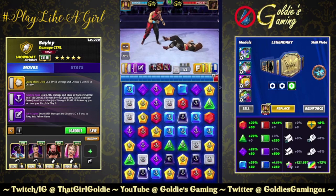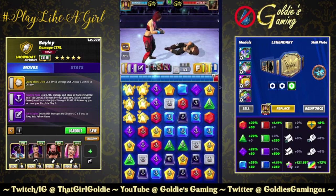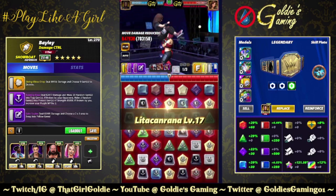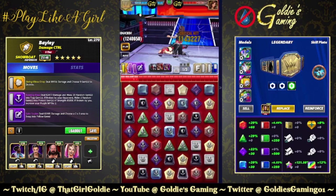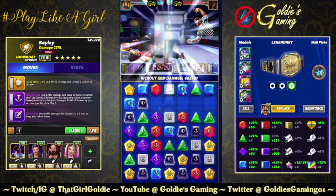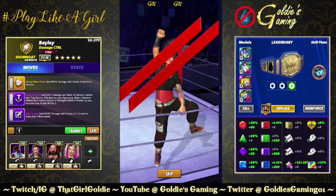Yay - except how do I swipe out of this? I can't. I'm gonna take a protect gem. She gets the extra - all right, I think that's GGs for us folks. She no-sold it. Womp womp. But hey, we tried.